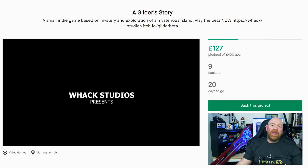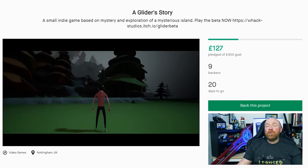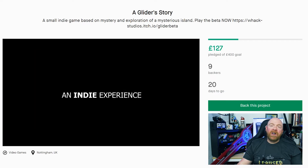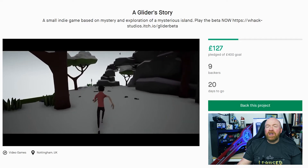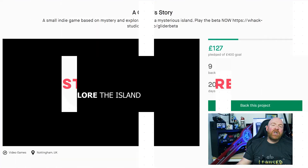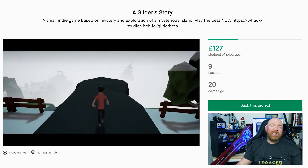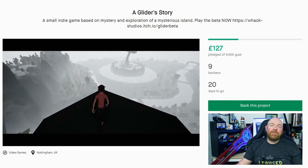Not to be confused with the less-than-stellar A Glider's Journey, A Glider's Story is a small indie game where you control a hang glider who flies around a mysterious island. It's a little bit like a low-polygon version of Breath of the Wild mixed with Windbound, and comes from the small three-man team at Wax Studios. The footage gives off a nice relaxed vibe, in a similar vein to one of my favourite games from last year, A Short Hike. The low-poly graphics suit the style of gameplay, because it's less about the graphics and more about the experience.